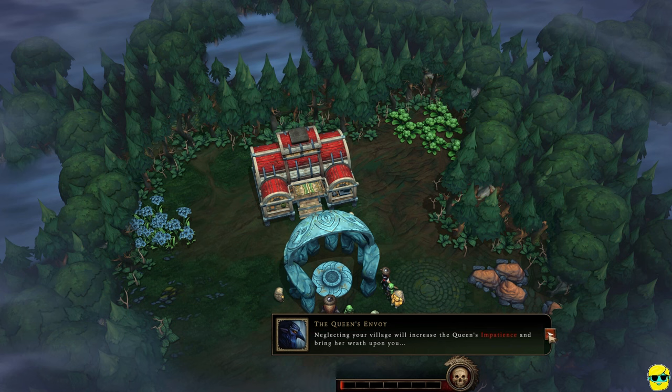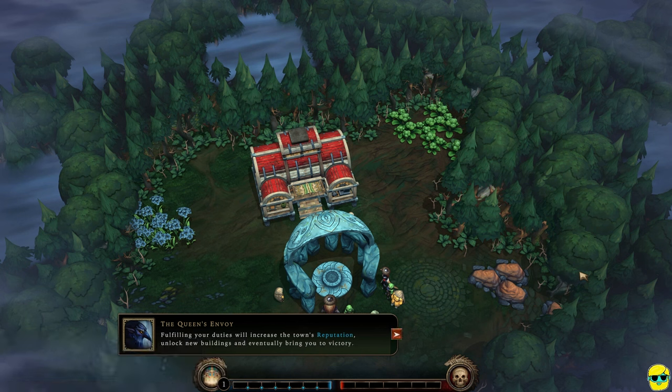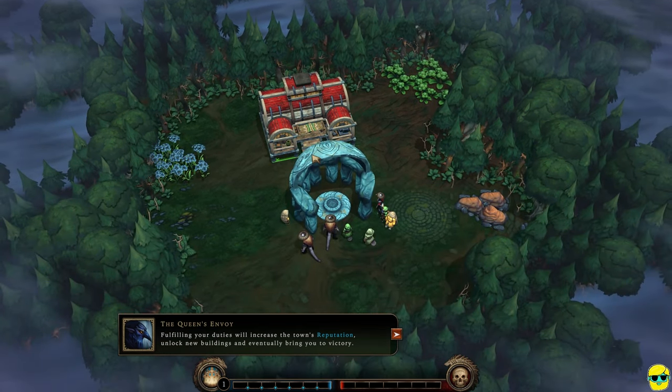Fulfilling your duties will increase the town's reputation, unlock new buildings, and eventually bring you to victory. This blue bar to the left of the impatience bar is our reputation — what we want to fill up to show we're doing a good job. As you progress through certain thresholds — these little dashes on the gauge — you'll see blue diamonds, and every time we reach a threshold we get a new blueprint as a reward. Once you get all the way to the end, you win the mission. You're just pushing up this blue bar to win, and clicking the crown button claims your blueprint reward.